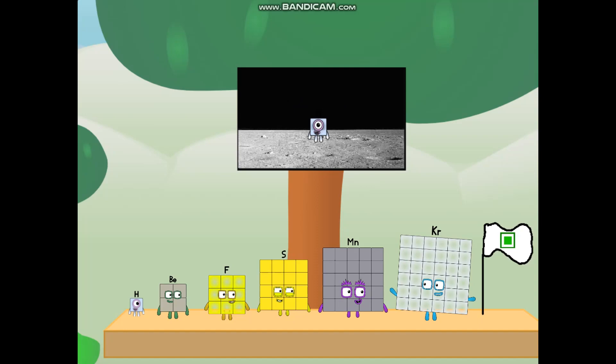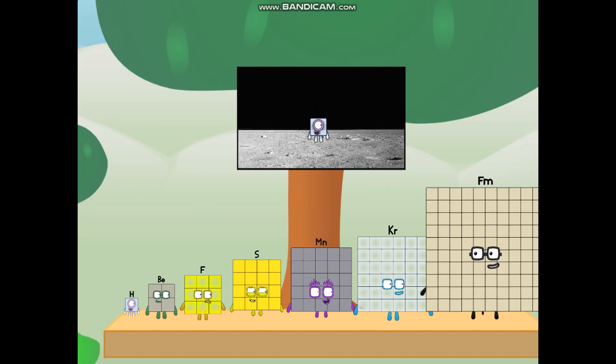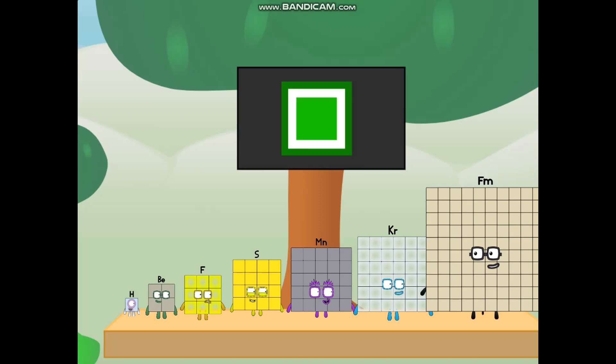We did it! The only thing left now is to plant the square club flag. Number land, we have a problem — I forgot the flag. Don't worry, little hydrogen. I'll take care of this. Ninety-one. And I promise — no rockets. Square power only.